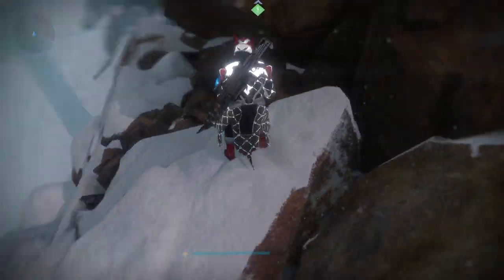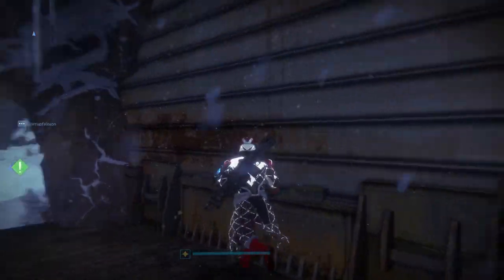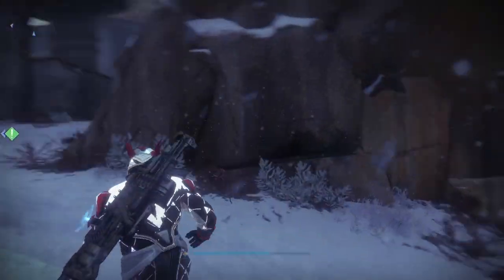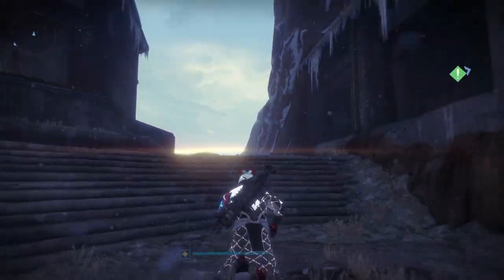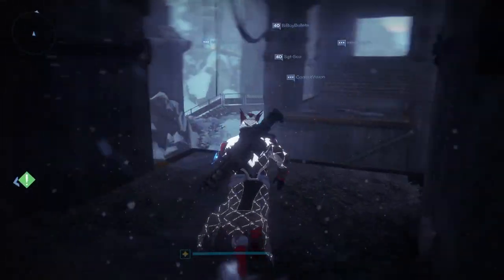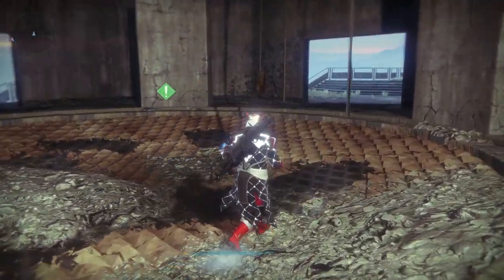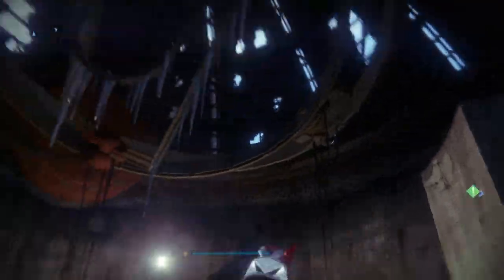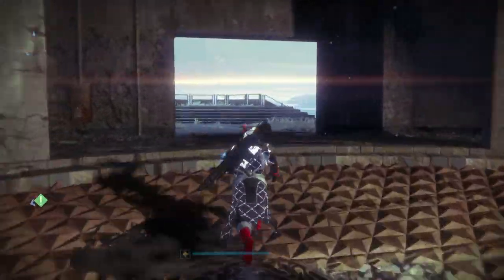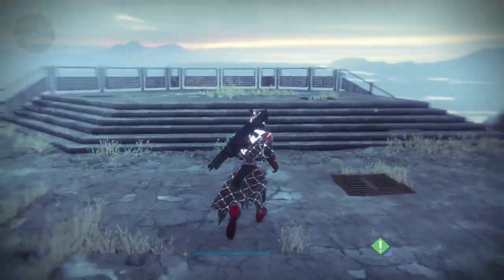This is where I would believe Iron Banner would be spawning. There's something that looks like a door over here, which is kind of strange. There may be a hidden area for Xur to spawn in, or maybe just a special event that we don't know about yet. And there's also this little room over here that is very similar to the room that the Speaker stands in in the Tower. And there's also this giant dome over here with two wolves standing around it, as well as an Iron Banner medallion. So that is pretty much why I do think Iron Banner may be back here one day, or just some sort of special event.